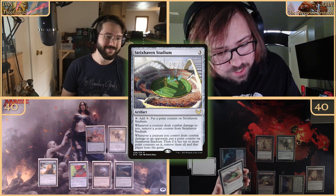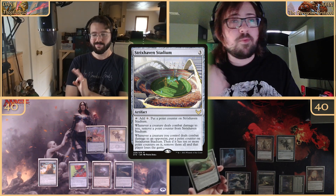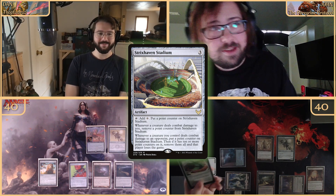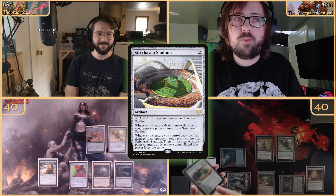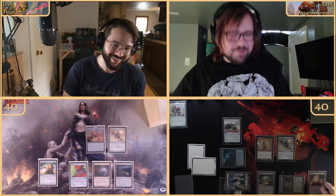Whenever your creatures hit me I lose a point, whenever my creatures hit you I gain a point. Upon gaining a point, if I have 10 or more points I remove them all and you lose the game. We also check War Room — costs three to activate — can't use it, so we pass.